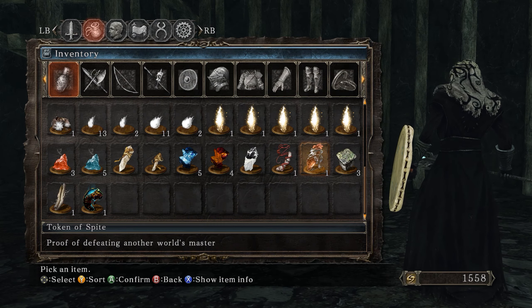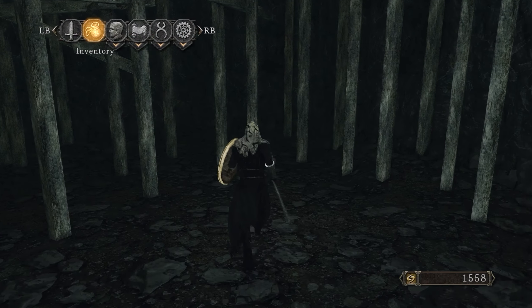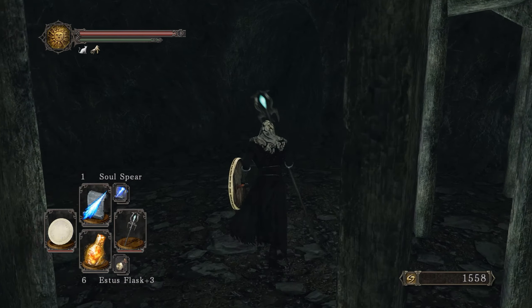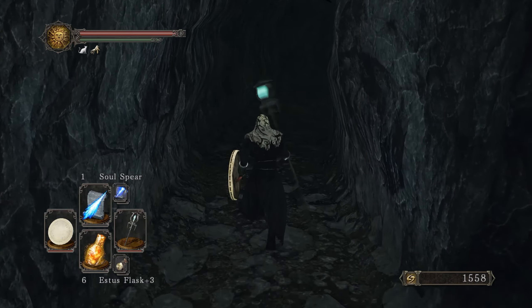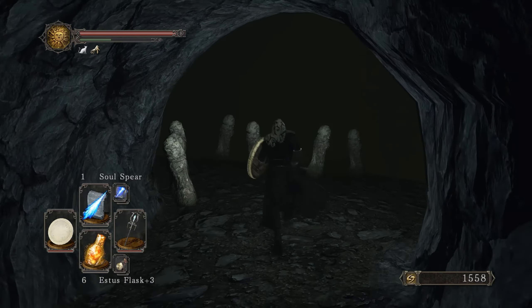You get Tokens of Spite as proof of defeating another world's master — it recognizes the owner has traveled worlds to defeat others. When used, you're more likely to summon invaders from other worlds for a period of time. Carrying these tokens shows the bitterness the holder has accumulated — so you can invade other people and gain souls. That's basically the red phantom covenant.